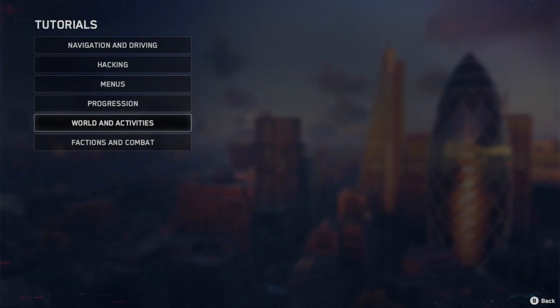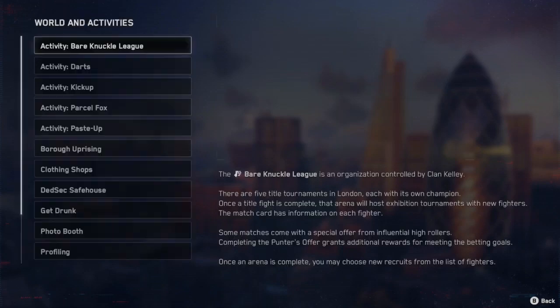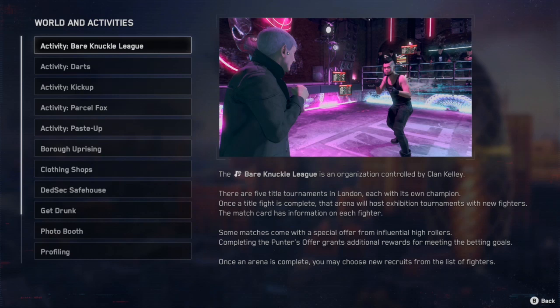This is the Watch Dogs Legion tutorial for activities. One activity you can do is the Bare Knuckle League, which is a boxing underground boxing arena.